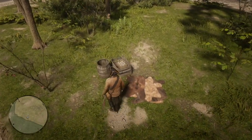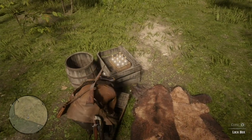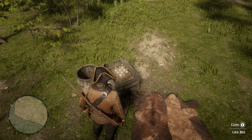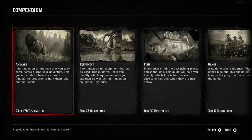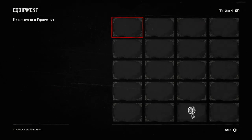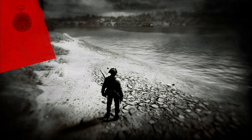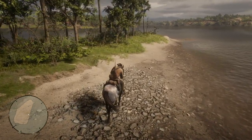On that smaller island you have a lockbox, and this lockbox contains a trinket — a cat-eye trinket. The cat-eye trinket permanently increases the duration of fortifying tonic effects by 20%. So your health care, your stimulants, all that stuff is increased by 20%, which is really good.